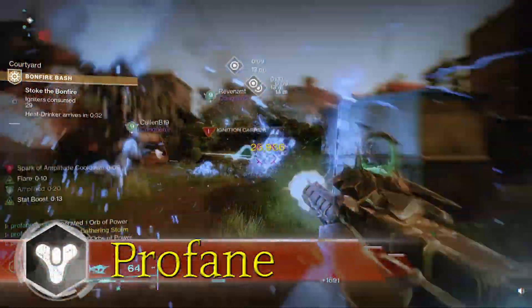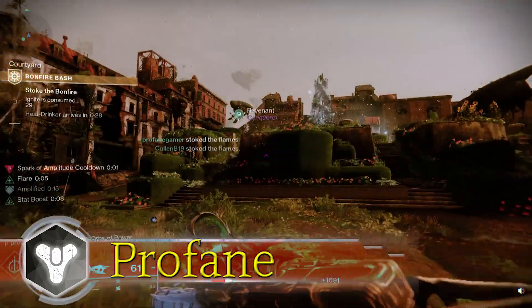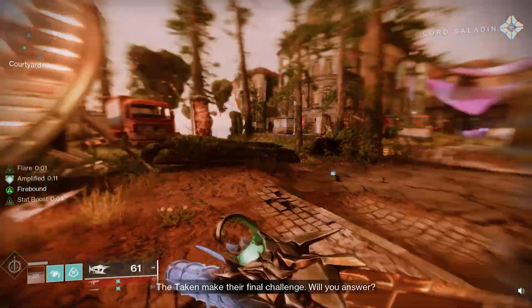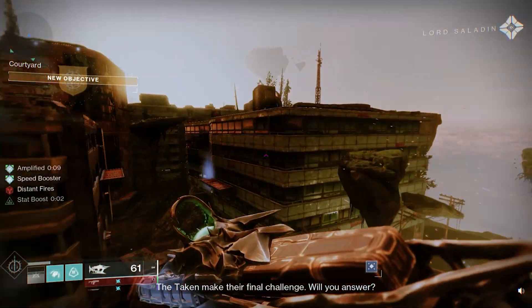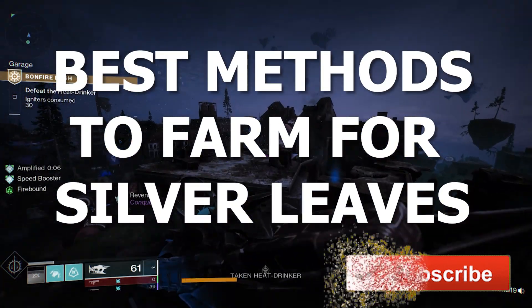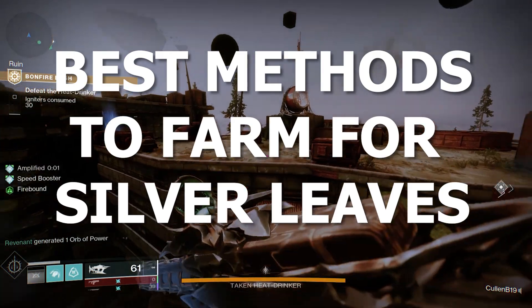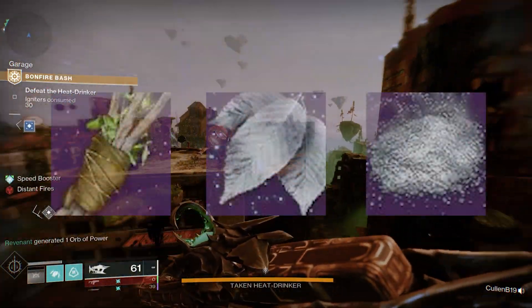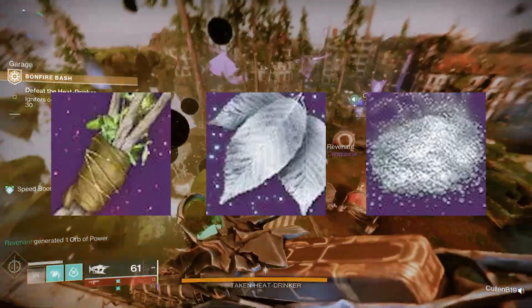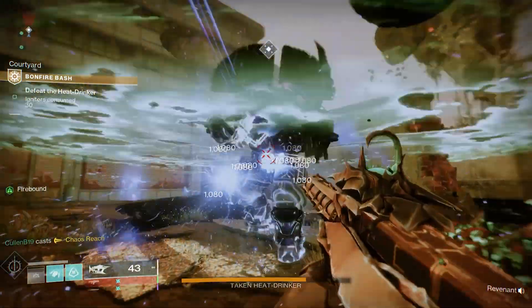What's up Guardians, Profane here. Thanks for checking out the video. Would you like to cut down on the monotonous farm for Silver Leaves during this year's Solstice event? If so, then you're in the right place, because today I'll be going over the best methods to quickly and easily farm for Silver Leaves, which will be needed to acquire Silver Ash, which are then used in leveling up your Solstice Armor. But first, let's talk about Silver Leaves and how you can quickly obtain them.